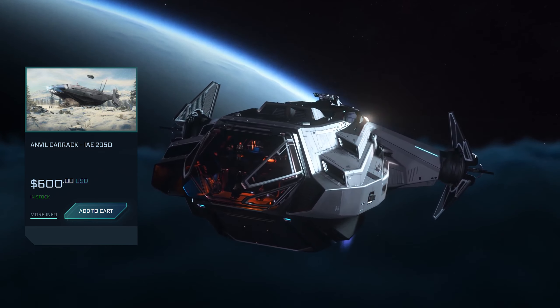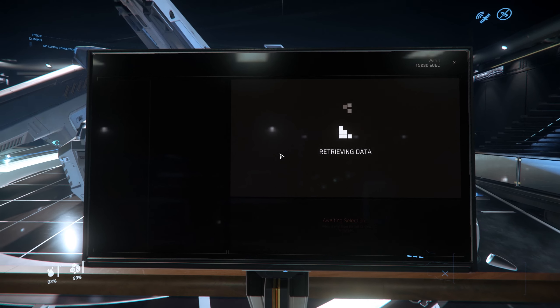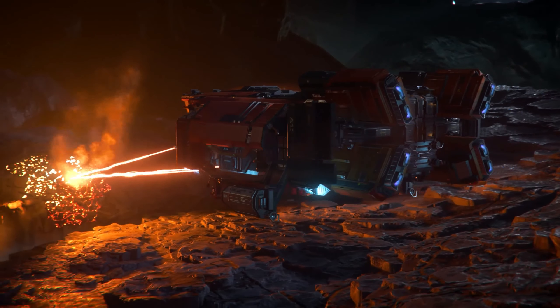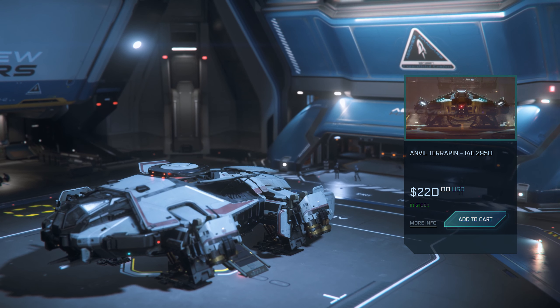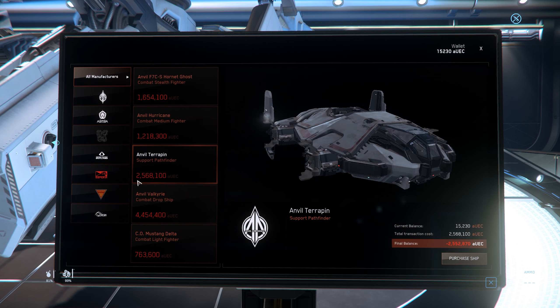For example, the $600 Anvil Carrack is a community favorite. If you want to purchase it in-game, it would cost over 26 million credits — that's a lot of mining runs. Dividing these numbers tells us exactly how many credits you are effectively buying for each dollar. Let's compare this to the $220 Anvil Terrapin, which you can purchase in-game for about 2.5 million credits.